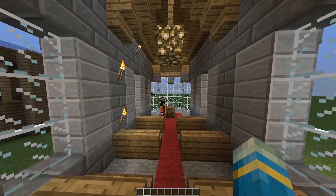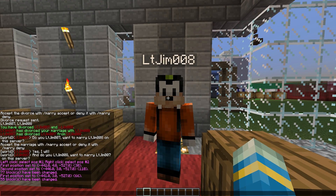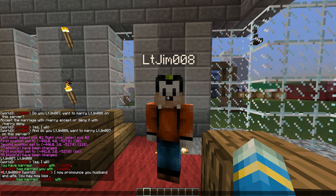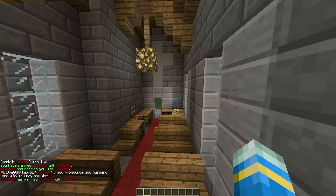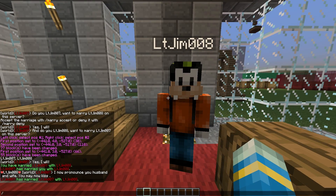First of all, we're going to get married. I have my other account here who's going to be the wife, husband, or whatever. In chat I've done '/marry' and then my two accounts like this. If they do '/marry accept' and you do it as well, that is how you get married. It has said 'I now pronounce you husband and wife' - just like people do in real life.